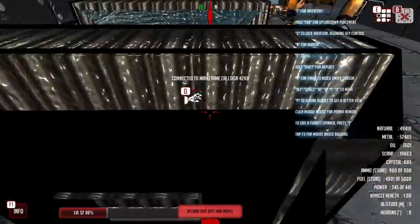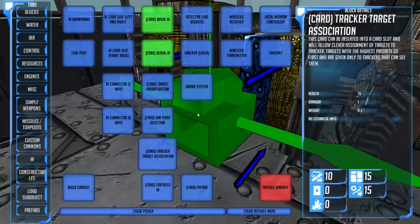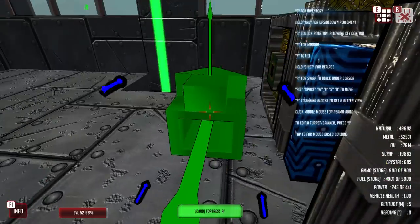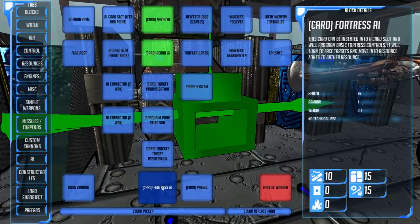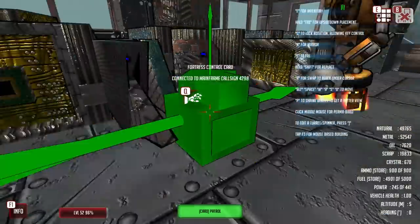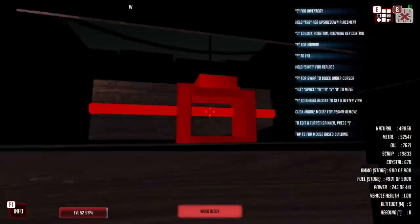Next, aim point selection — this will select vulnerable points on the constructible for targeting. That is very good; it'll make our dwindling ammo supplies more efficient. Tracker target association — this card can be inserted into a card slot and will allow a clever assignment of targets to the tracker. Targets with the highest priority go first and are given only to trackers that can see them. We'll replace that as well.